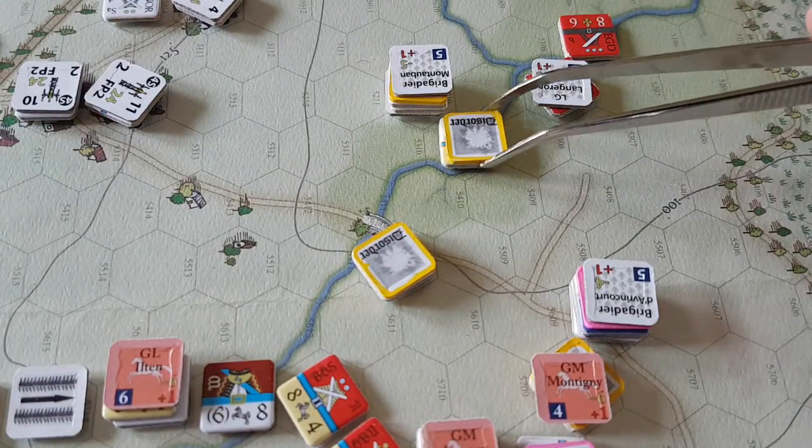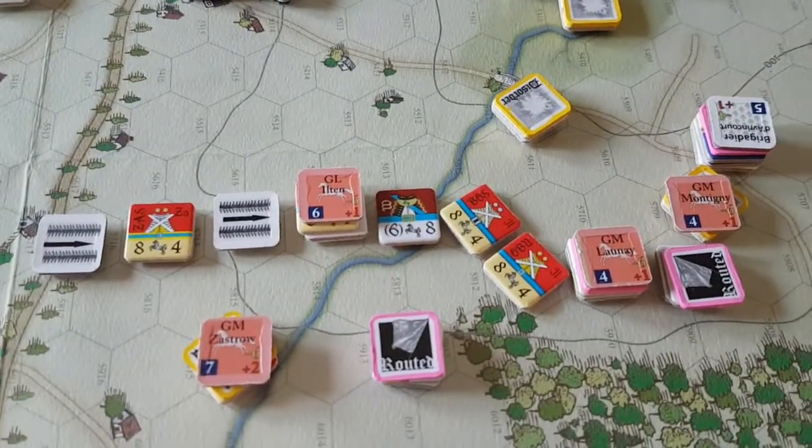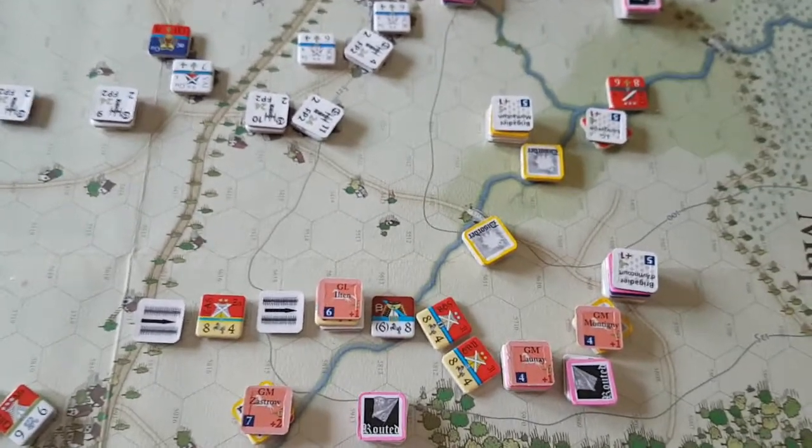That's the end of this wing activation. I'll roll for initiative again. Actually, I'll mark how many routed units we have — the French here have five strength points left that are routed. I just marked it off to keep track. You don't need to track that; you can calculate it whenever you do the army morale check, but it's easier to keep track during play.